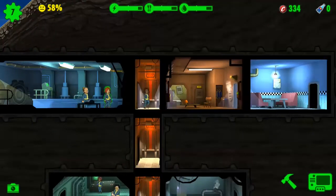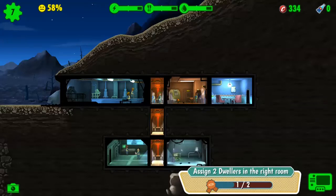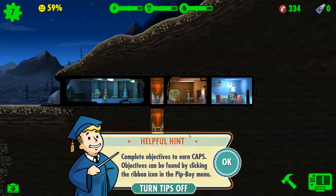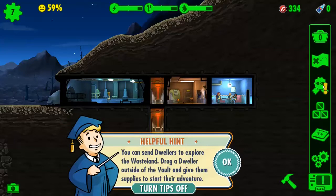I need to assign some people, right. You, get in the kitchen — yes, you as well. Are you getting the water treatment? Complete objectives to earn caps; objectives can be found by clicking the ribbon icon in the Pip-Boy. You can send dwellers to explore the wasteland — drag a dweller outside of the vault and give them supplies to start the adventure.